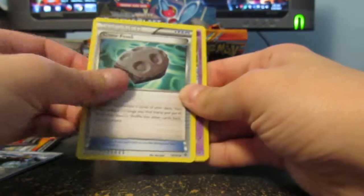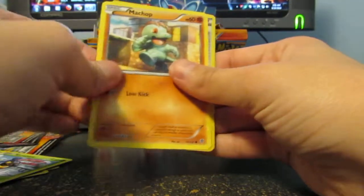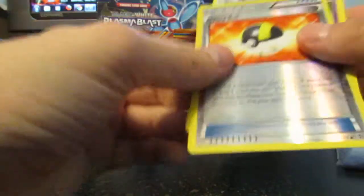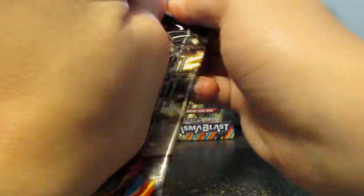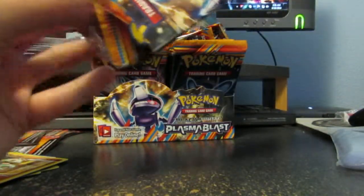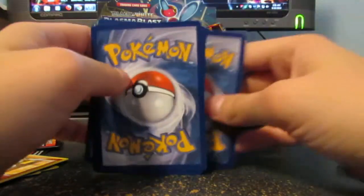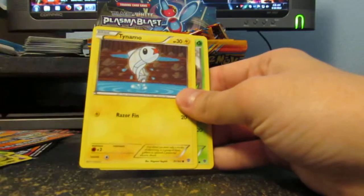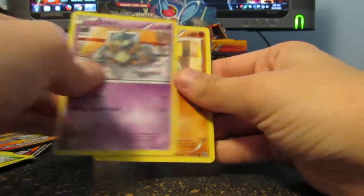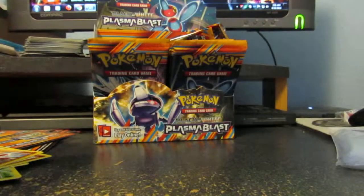Gerserine, Cover Fossil, Musharna, Axew, Dredigan, Tynamo, Carablast, Carablast, Maychop, Ultra Ball, and Azelf. A little pack that wants to open nicely. So we got Octillery, Cover Fossil, Musharna, Tynamo, Shelmet, Gullet, Maychop, Thro, Selgor, and a Maychamp. Normal.